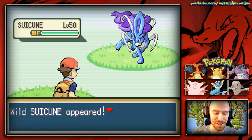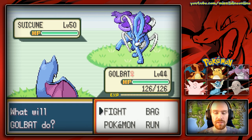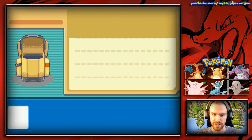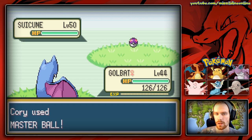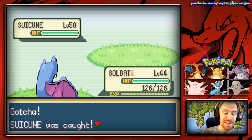All right, Wild Suicune, let's do this. This is going to be a really tough battle — it is level 50 and we are only level 44. I don't even know how I'm going to do this, guys. I'm thinking maybe we'll paralyze it, or we'll just use a Master Ball and call it a day. This is exactly what you want to do — use a Master Ball for the Legendary Beasts that are roaming Kanto. You absolutely want to do it because this Pokémon, on its very first turn, will run away from you.